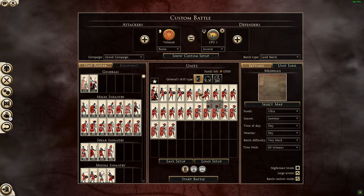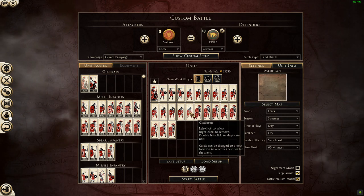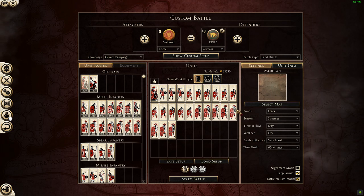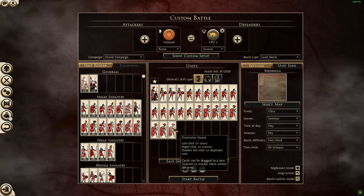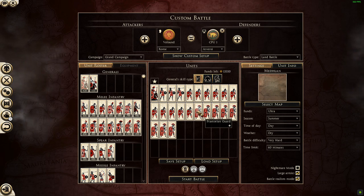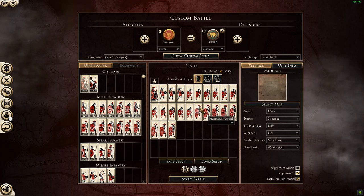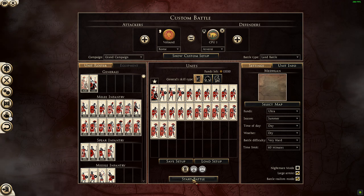We've now got 11 gladiator units. 11 times 120 is 1,320. And then we've got 8 Praetorian units — 8 times 160 is 1,280. So we've got 1,320 versus 1,280. So all I need to do now is find a way to position the gladiators in such a way that they mimic the shape and density of formation of the Praetorians. This is the best we can manage, so let's try it and repeat the test and see what results we get — should be interesting. If this doesn't yield useful data for a side by side, nothing will.